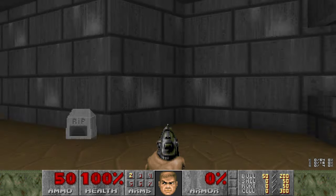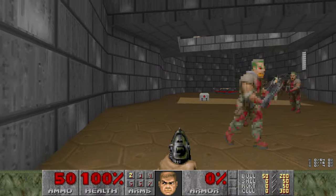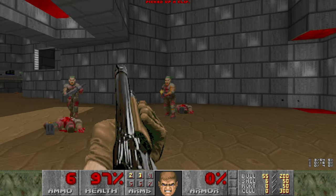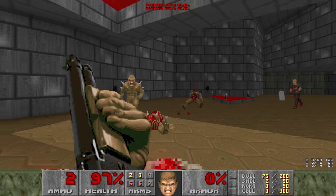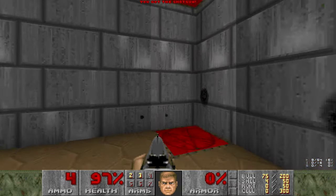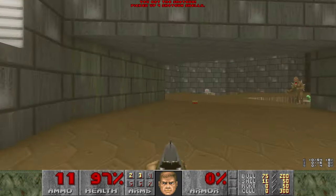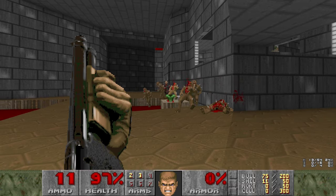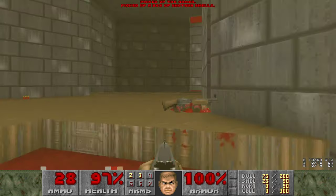Alright, here's E2M1 - Deimos and Oli. Let's start off by getting a shotgun. Now that we've got a shotgun, we might need some more shells actually. Convenient shotgun guy there. I'm mainly going for that shell box on the other side there with the armor.